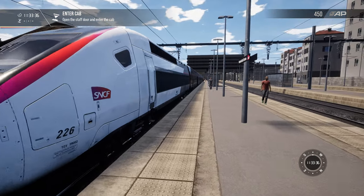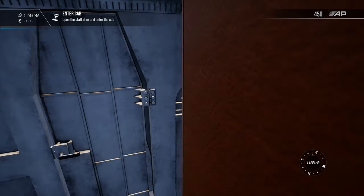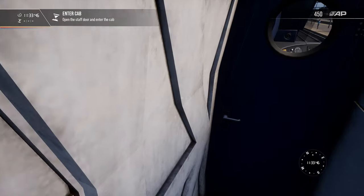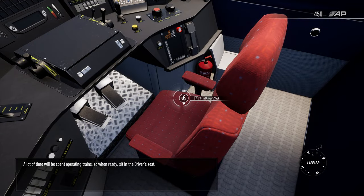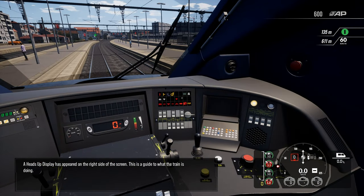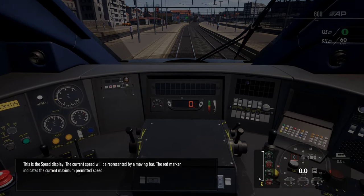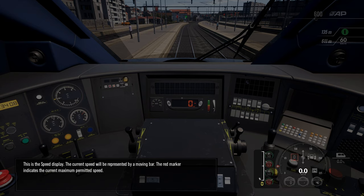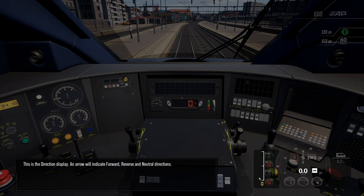Enter the cab. There's the train — looks like some very pretty colours on this train. I know nothing about this train whatsoever. A lot of time will be spent operating trains, so when ready, sit in the driver's seat. A heads-up display has appeared on the right-hand side of the screen. This is a guide to what the train is doing. This is the speed display — the current speed will be represented by a moving bar. The red marker indicates the current maximum permitted speed. This is the direction display — an arrow will indicate forward, reverse and neutral directions.